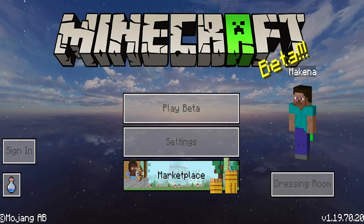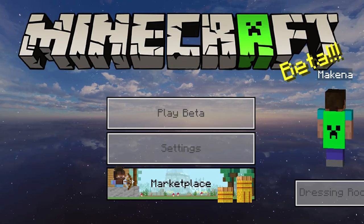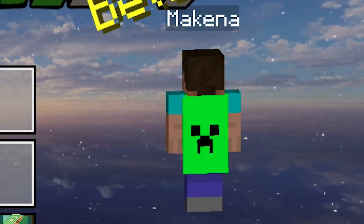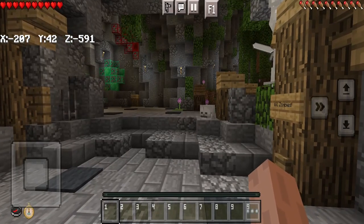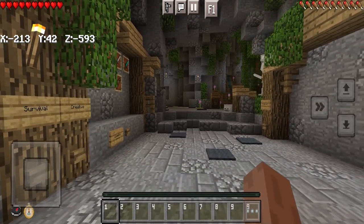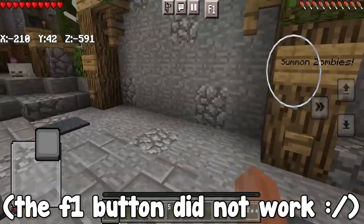Starting off with the BE client. When you load into this client, you will notice a brand new panorama and a different logo, and we also get a really cool cape with a creeper face on it. You'll also notice a compass and clock, and the hotbar is made to be different. There's also a really handy F1 button which we can press to hide all of our HUD elements.